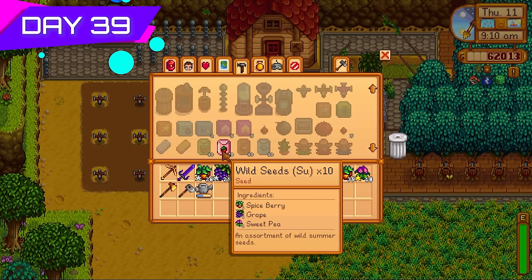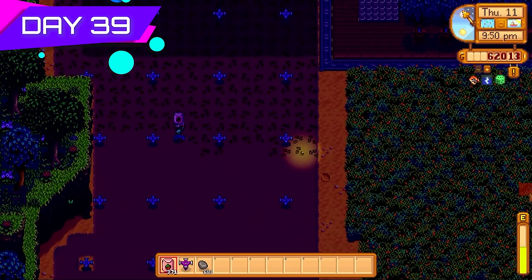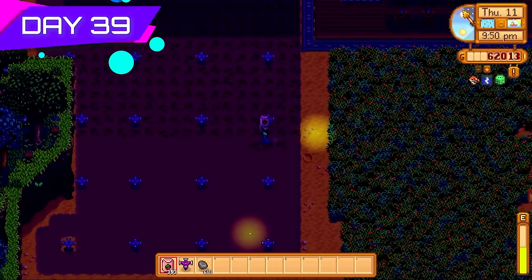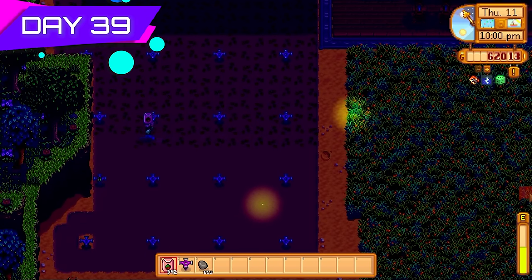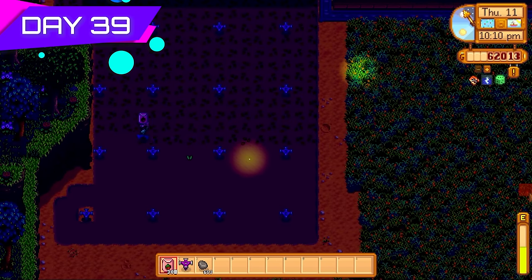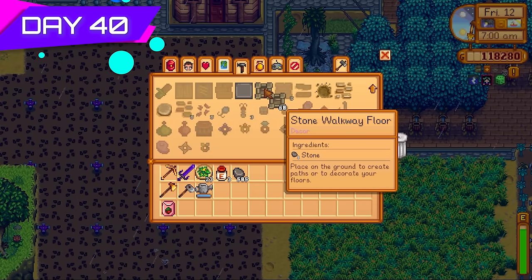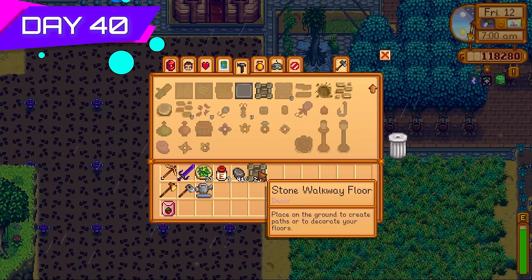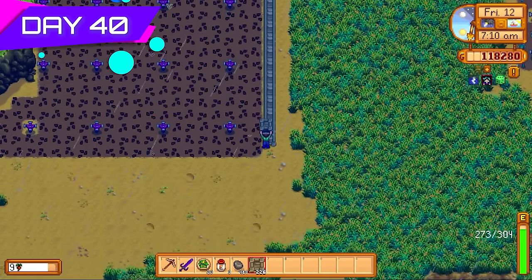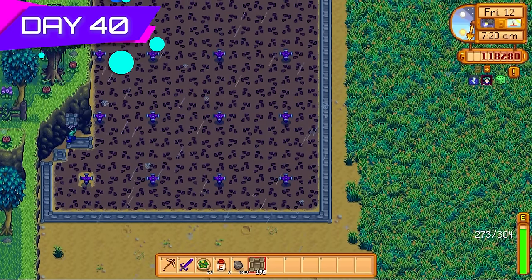640 wild seeds right there and this is just the start. I spend the whole day hoeing the ground, putting down iridium sprinklers, and planting more summer wild seeds. By the time we're done with summer we're going to have thousands of these things — enough to make the tea sapling count look staggering. The time and energy used to plant all these seeds is going to be worth it because tea saplings sell for 500 gold each, and I'm going to make thousands of them. To make 10 million gold, you need to use every money-making tip and trick in the book.